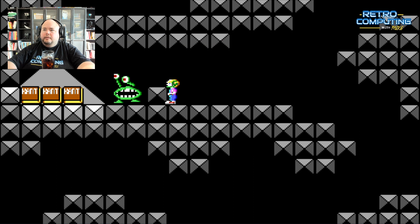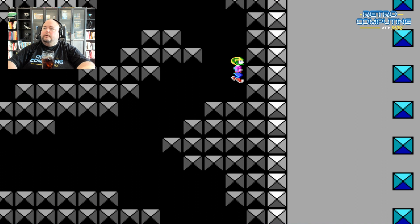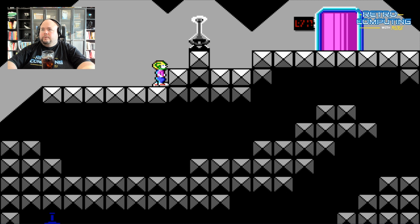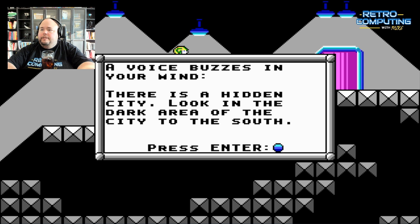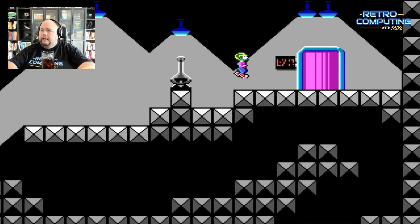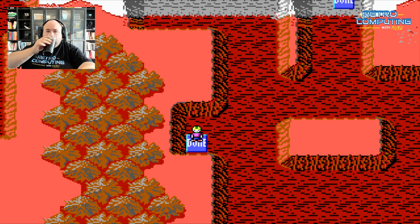Up here we see a Gach, and a dead Gach — I just got three more books. A voice says in your mind: 'There's a hidden city — look in the dark area of this city to the south.' So there's a hidden level in this game, and that'll be a treat for part three of this series, where I'm planning to show the secret places, tricks, maybe the cheat codes and the maps. But now I just want to finish the game like we did in 1990.